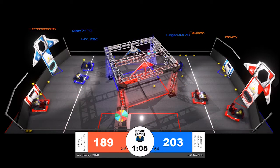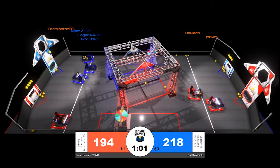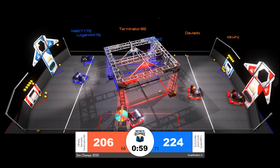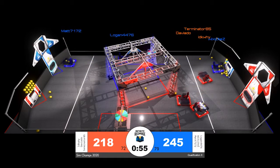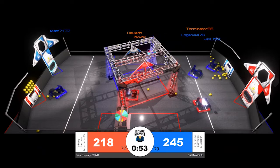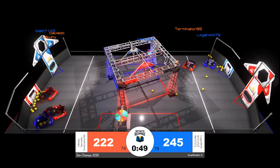Looking over at the status of the red alliance, Deviato and IDKY are both lined up looking for a shot into the inner and outer port. Each of those stretching their score by two or three points, depending on where that power cell does land — under one minute remaining in the match now.